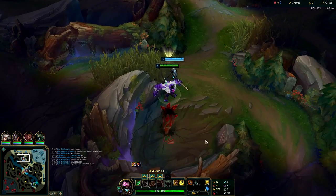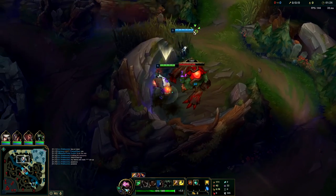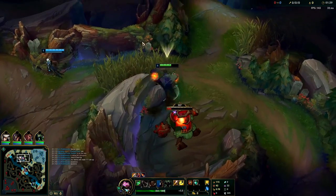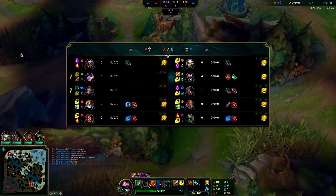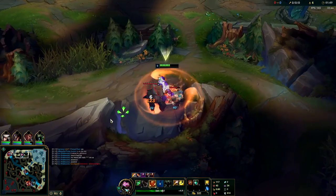I'll show you guys what it should look like. Mundo jungle is really strong right now - he's somewhat of a situational pick though. You really only want to pick him when the enemy team doesn't have any max percent health damage. So if they pick something like a Jinx AD carry or an Ezreal AD carry he's usually pretty good, or if the enemy team is AP-stacked. If they have something like a Kai'Sa or Vayne you don't want to pick it because they'll just shred you really hard.